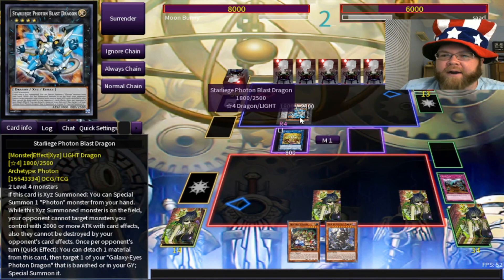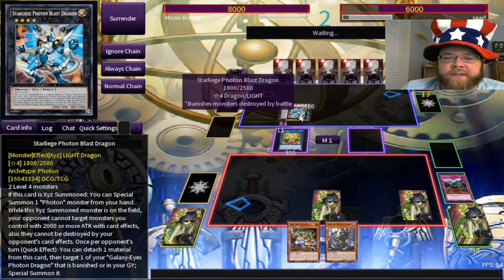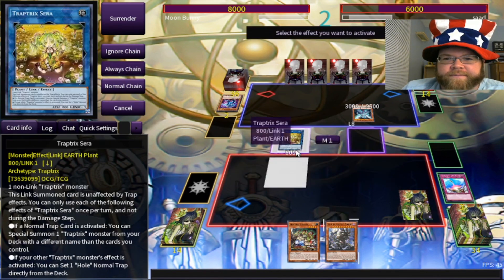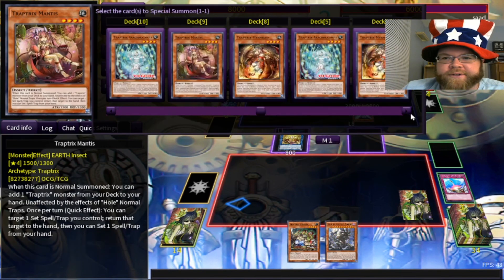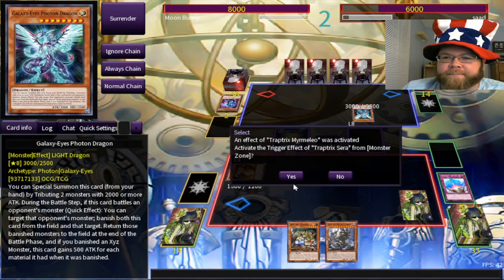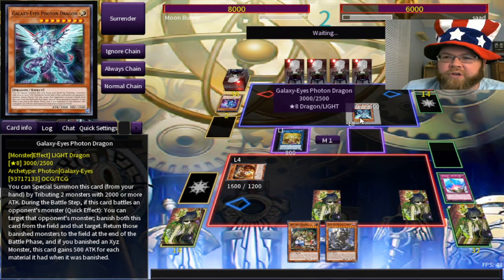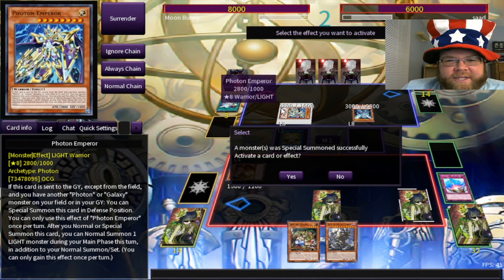We're up against Photon Galaxies — I've played them myself before and I know how powerful they can be. Opponent reveals a Photon, stops my hand thing. Summon a Photon from the hand, and an XYZ monster on the field targeting a monster the opponent controls gets a thousand more attack and can't be destroyed by the opponent's card effects. I'm going to have to bounce something. We'll go for Sarah and summon out another Mermelo, which allows me to do the things I like to do — I get more trap cards. Let's get Floodgate Trap Hole.